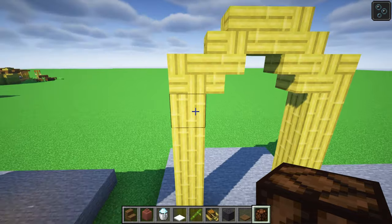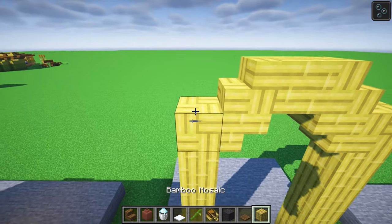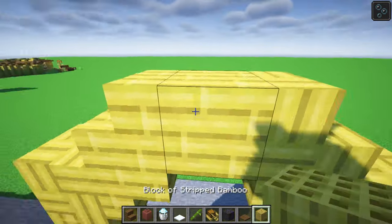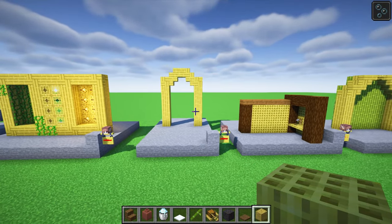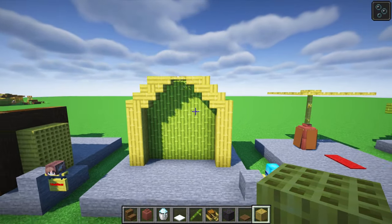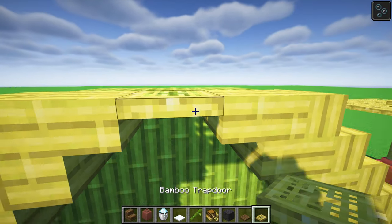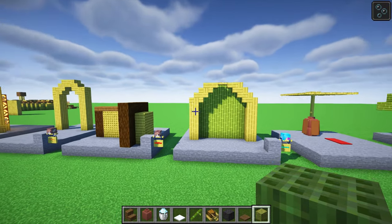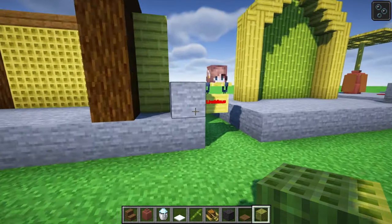A little archway could be the gateway to your city. Blocks of stripped bamboo, bamboo mosaic, bamboo stairs, and then a simple stripped one across — you've got a fantastic looking archway. Here's another archway by Sarasvan building on that idea, making it a little bit wider and finishing it off with a bamboo trapdoor on top. The green and yellow colours work really, really well together.